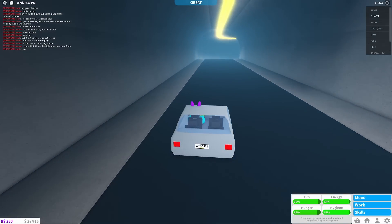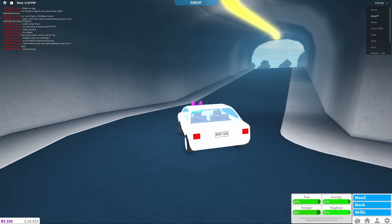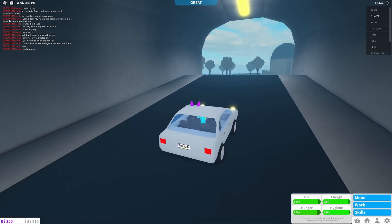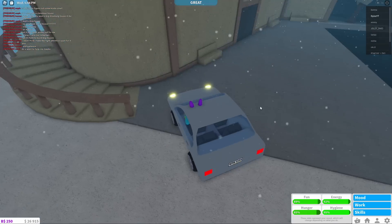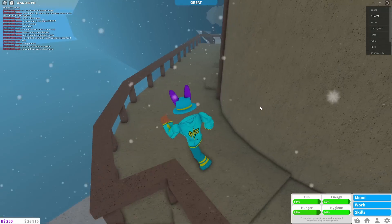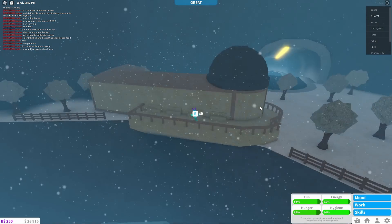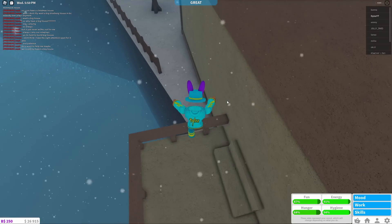Moving on to the second elf. For the second elf in the Blocksburg winter update, it's actually going to be located around the same place as the first elf. Follow exactly where I'm going. Once you get to this little sandstone building, go ahead and get out and walk up these stairs.